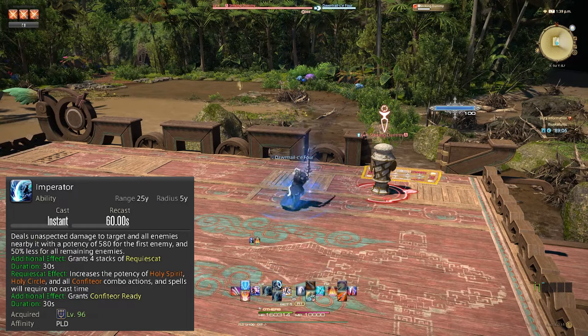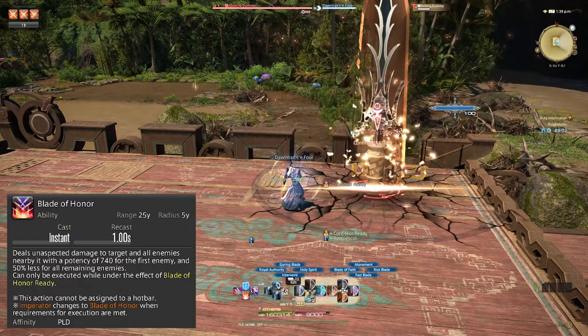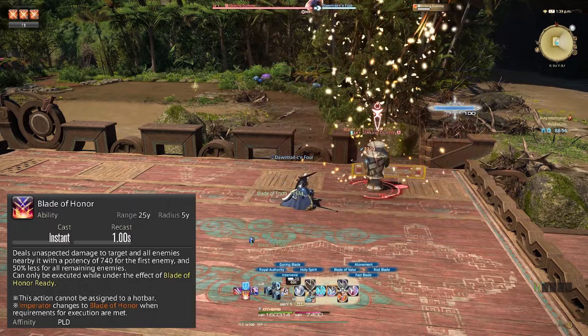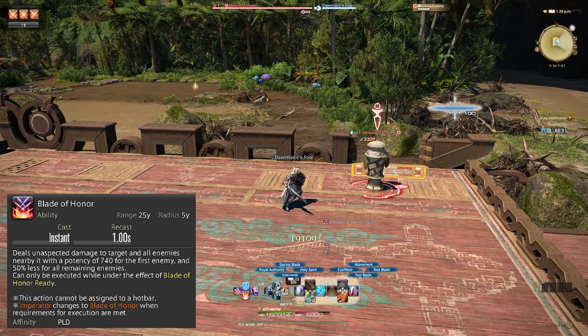Requiescat upgrades to Imperator, now doing 580 potency on hit. At level 100 you get the brand new Blade of Honor OGCD as a combo action at the end of your Confiteor combo, replacing the Imperator button. This massive instant hit deals 740 potency of damage.